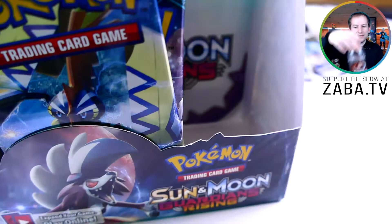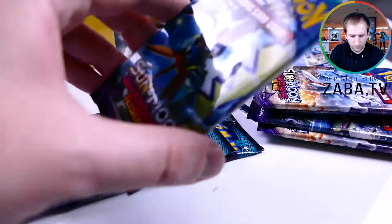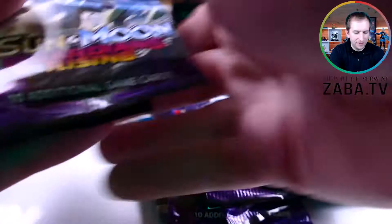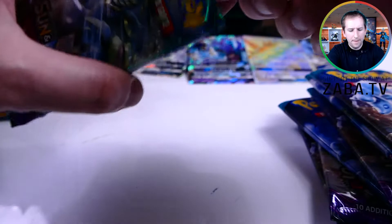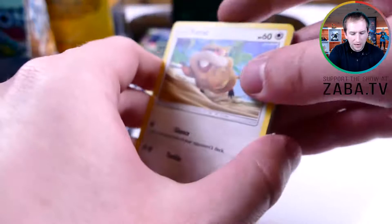What's up everybody, Zabba TV here. Today is part three of the Gamergy more or less sponsored Sun and Moon Guardians Rising booster box opening — that's a really long title. Let's just pick nine packs and get right back into this. All right, it is time to open nine more packs of Sun and Moon Guardians Rising. Here we go, guys. Quick recap: the last two parts are right up here, definitely go check those out — we had some really cool pulls, but I think we're gonna top it on this one. Here's your first code card. I'm really, really wanting a Sylveon GX — if there's anything you can pull, that is the card I want.